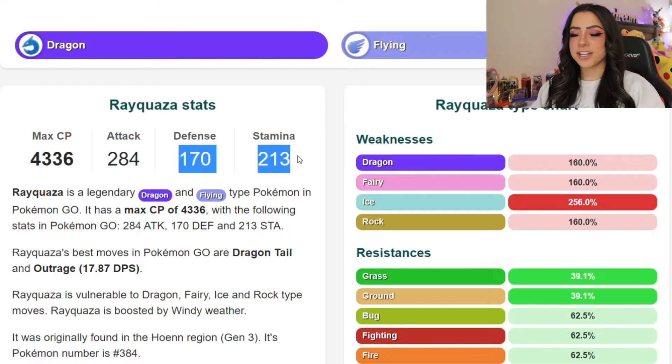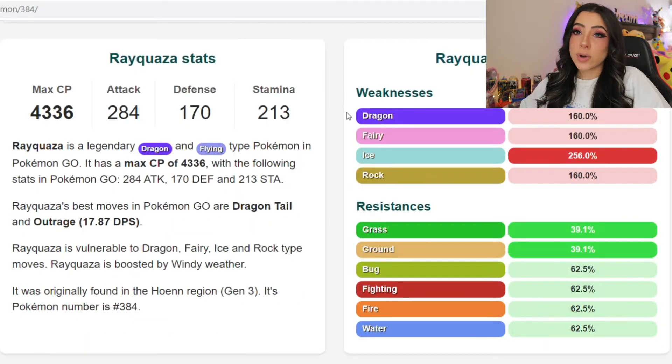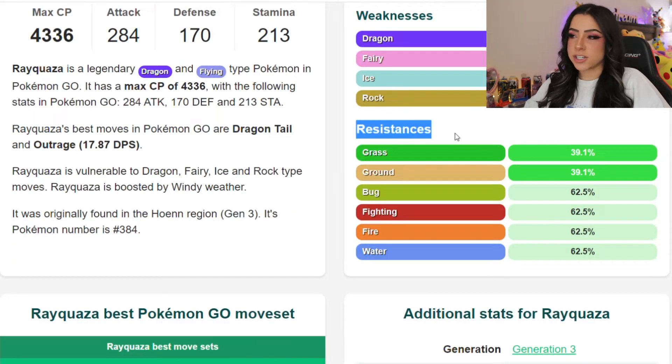Unfortunately, when looking at its defense and HP, they are a little bit lackluster, so it is going to be more of a glass cannon. Rayquaza does also have four different weaknesses: dragon, fairy, rock, and a huge double weakness to ice, being that it is flying and dragon. On the bright side, it does have quite a few resistances as well, including bug, fighting, fire, water, and double resistances to both grass and ground.